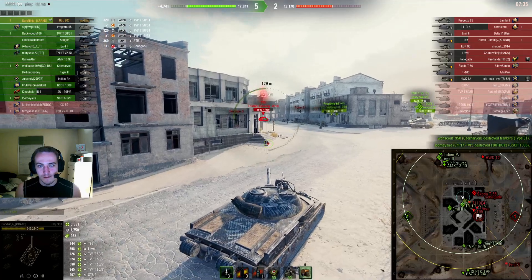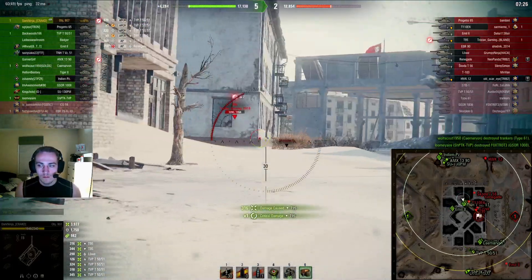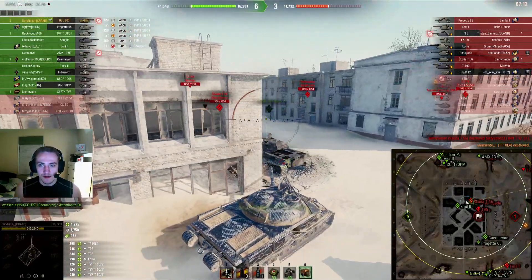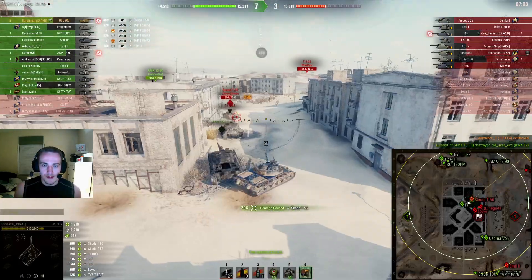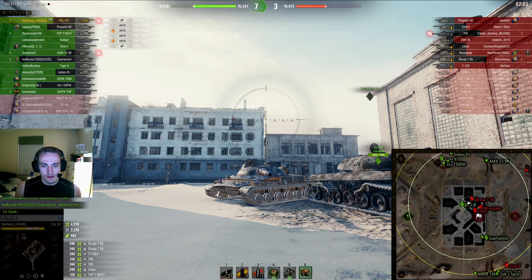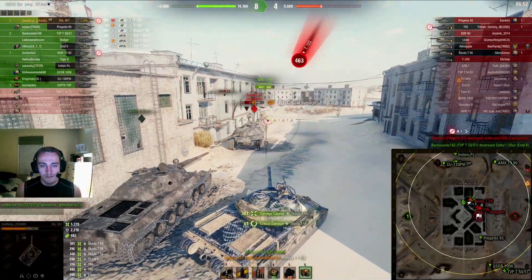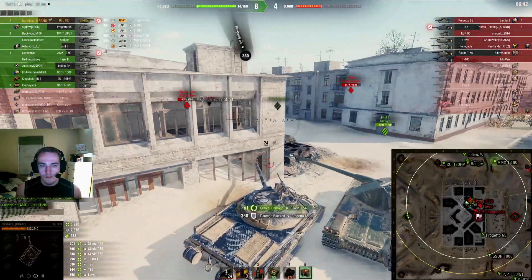I also get lucky this game with my shots — my RNG was just very good, both pen roll RNG and accuracy RNG. I see the T&H is going in so I'm going to try to support him. I know he's going to die but I can at least trade off of him and get in a couple shots. And there — one thing that's nice about the 907 is you can sometimes bait your hull around the corner just exposing this angled part, and since it's so angled people will just bounce it. Another bad shot there — I should have avoided his gun.